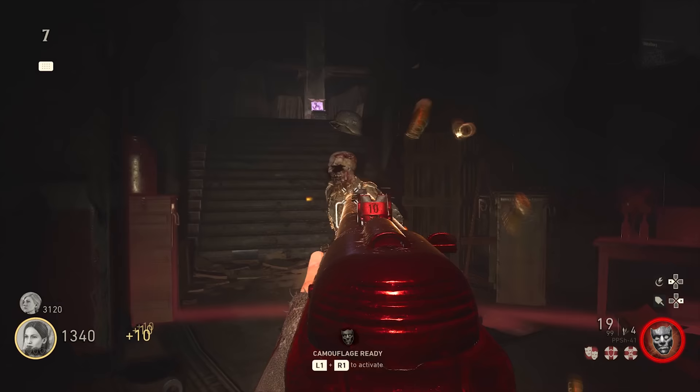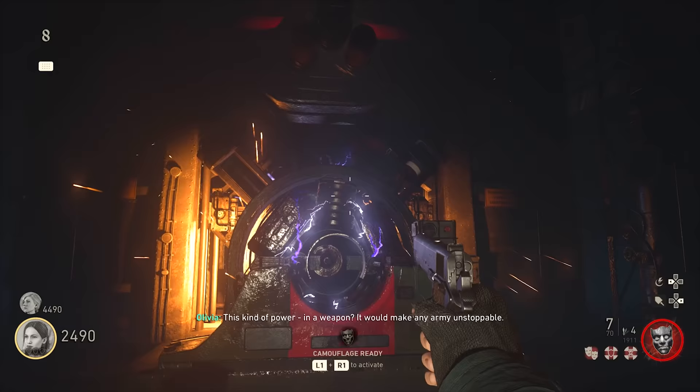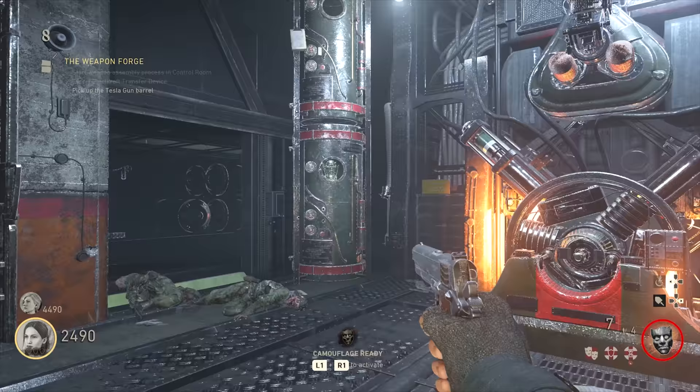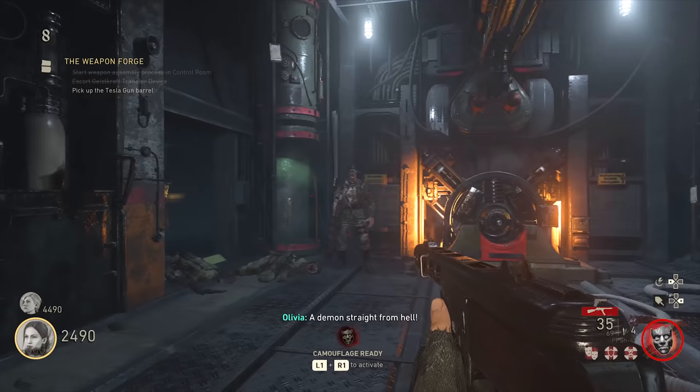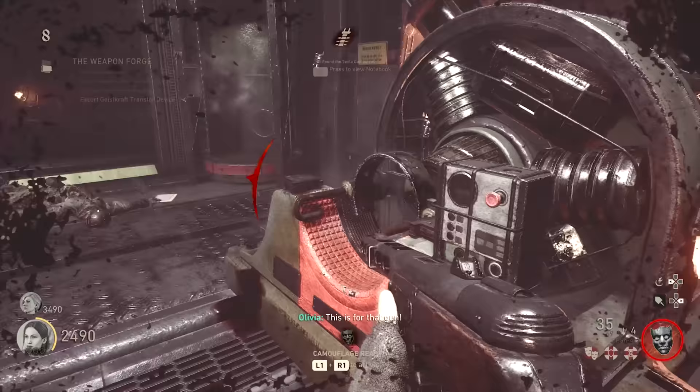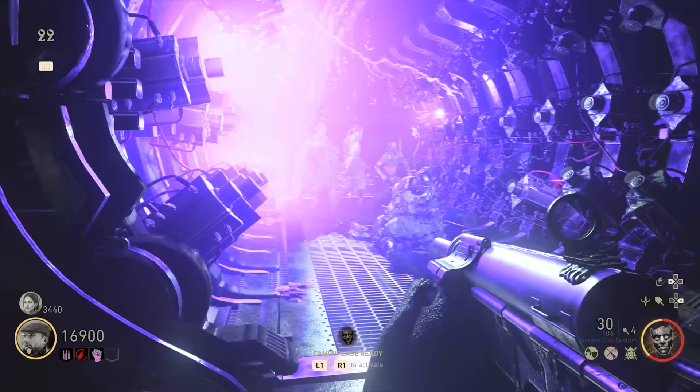Things will go dark and you'll have to charge up the Geistcraft transfer device by getting kills in the red area again. It'll go down into one side of the map — for example, towards the labs — so follow it there, keep charging it as it goes, and then it'll stop at a machine. Once you finish filling it with souls and wait about 30 seconds, a Tesla part will pop out. You might also have a walking zombie spawn, which is useful because you could use it to get some charge on your battery for the hurricane upgrade.